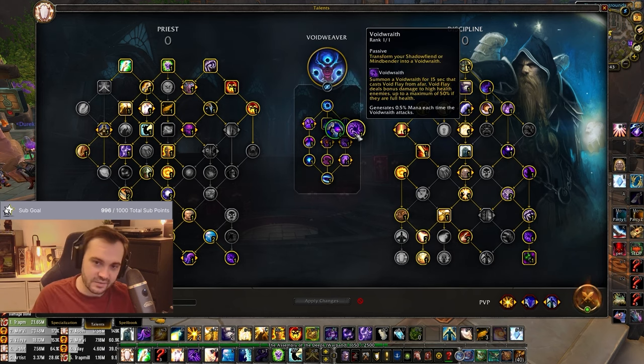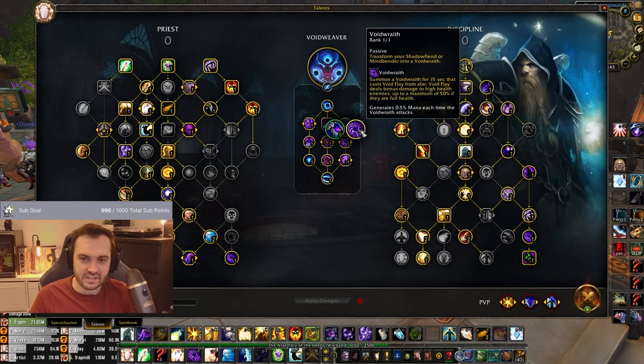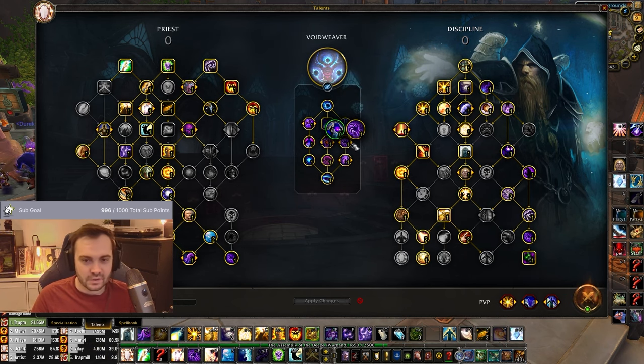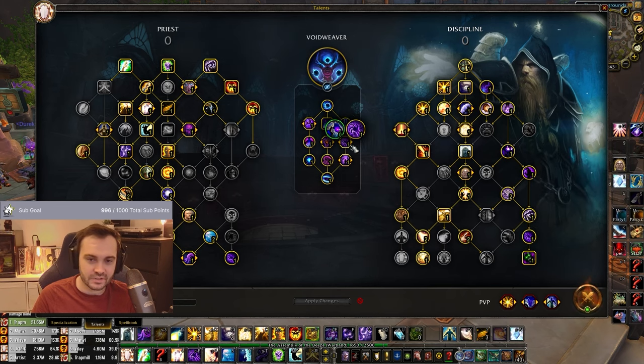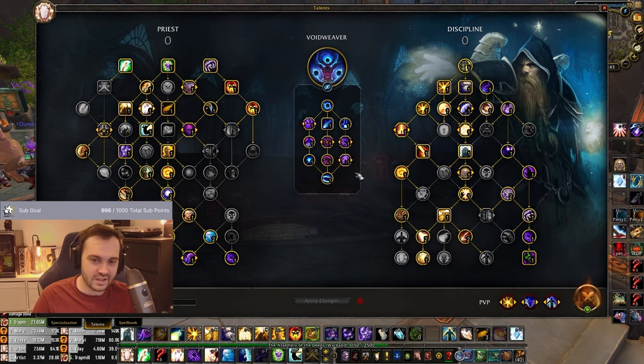Void Wraith is about double the damage of just taking regular Mind Bender — pretty nice. So I think this is definitely a worthwhile talent. Depth of Shadows is okay but you just don't get that many situations where you can actually get value out of it. Whereas Void Wraith is getting reduced cooldown via Void Summoner, so you're getting quite a lot of them out throughout a game and the actual damage difference adds up.